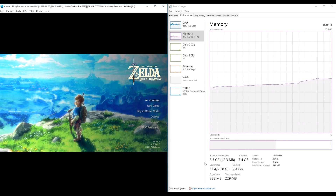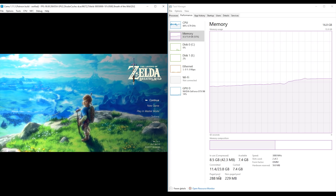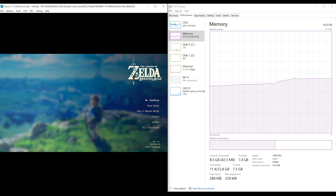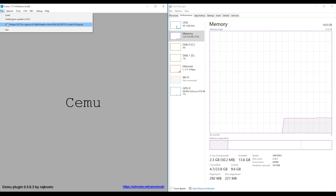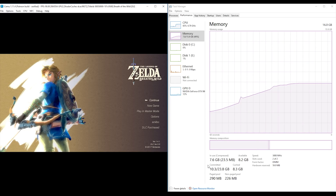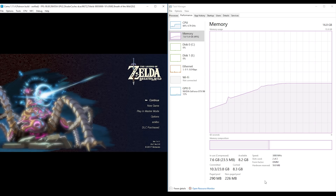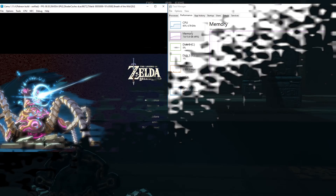In Cemu 1.11.3, after fully compiling the shader cache, we are using about 11.4 gigabytes of RAM committed to our system. Switching over to 1.11.4 and compiling the shader cache again — once the game is fully loaded and the shader cache is fully compiled, we are using just under one gigabyte less of RAM. This RAM reduction falls in line with the 10 to 15% reduction that was promised when Cemu 1.11.4 was announced.